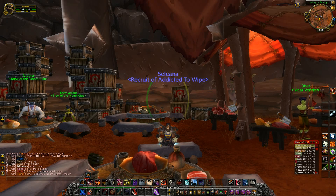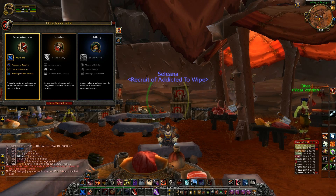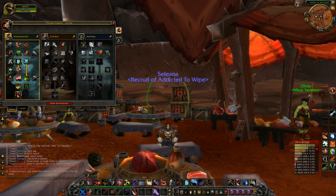Welcome ladies and gentlemen to another part of my how to play rogue series. This time we're going to discuss the PvE talents of the rogue. There are 3 possible ways to go for PvE: Assassination build, Combat build, and Subtlety build. I am going with the Assassination build — I like the name, I like to feel like an assassin. So let's proceed to the talents.